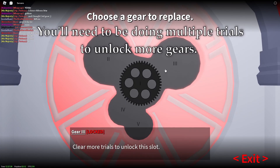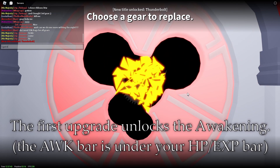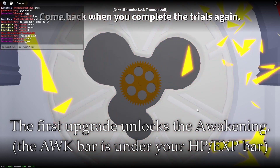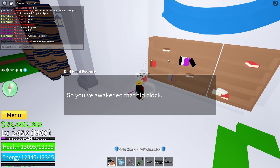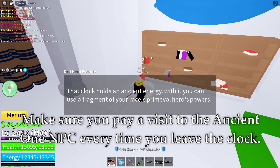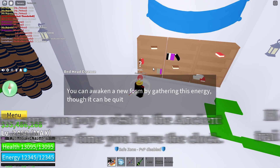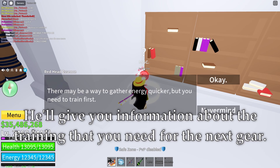You'll need to be doing multiple trials to unlock more gears. The first upgrade unlocks the awakening. The AWK bar is under your HP/EXP bar. Make sure you pay a visit to the ancient one NPC every time you leave the clock — he'll give you information about the training that you need for the next gear.